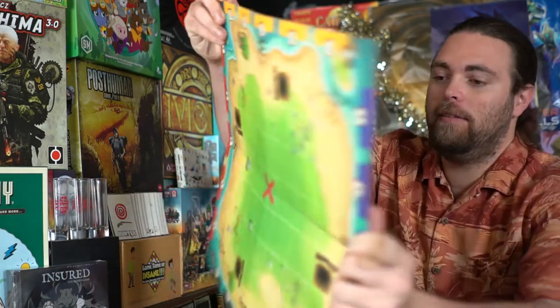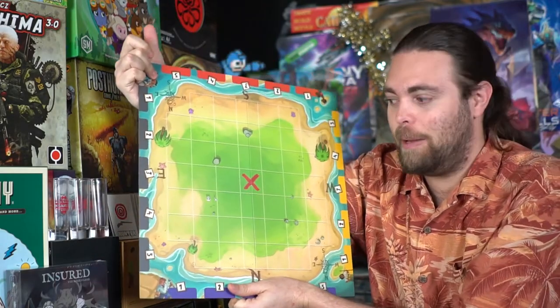The extra side of the board is a completely blank slate which allows you to manipulate the board. There are additional features like ghost caves, which allow you to move from one side of the board to the other. There's also a two-player variant you can play as well.